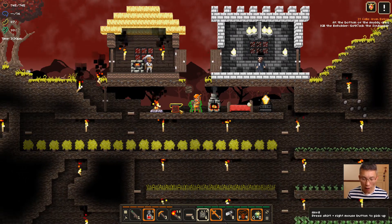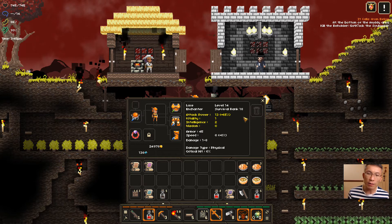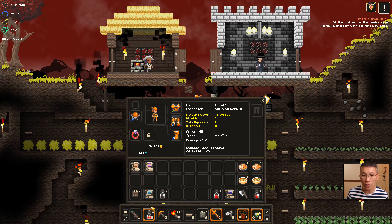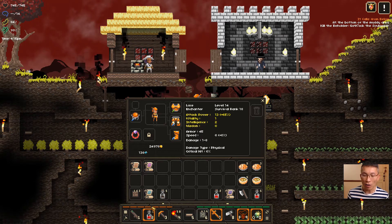From a stat-wise perspective, I'll just start with the stats first — I think that's easier to articulate. The character has a level, which is the yellow bar here. As you gain XP, you level up to the next level. That's pretty much any ARPG or RPG kind of concept.